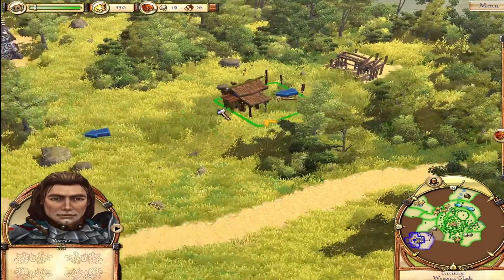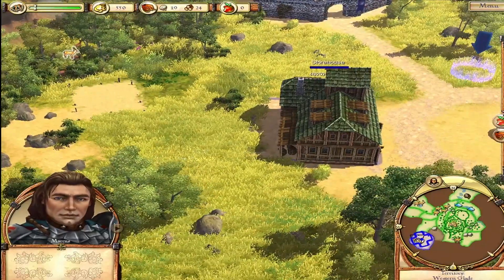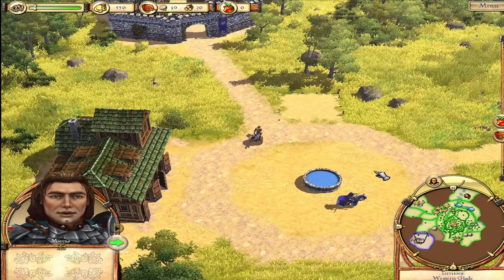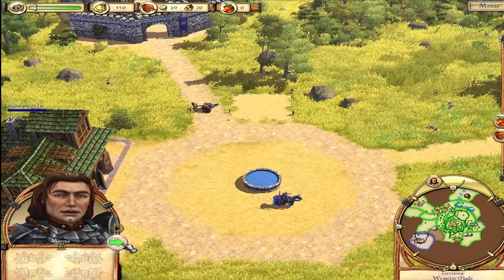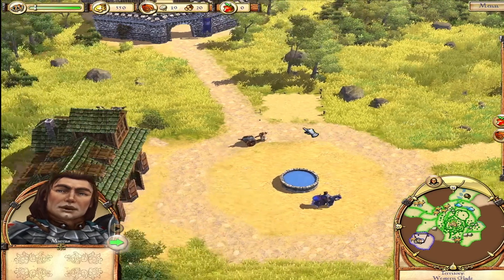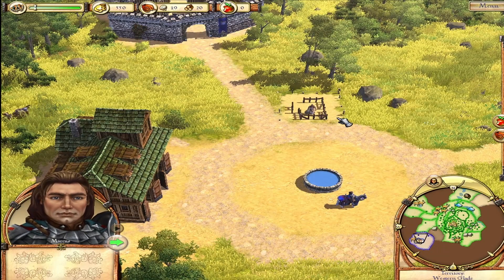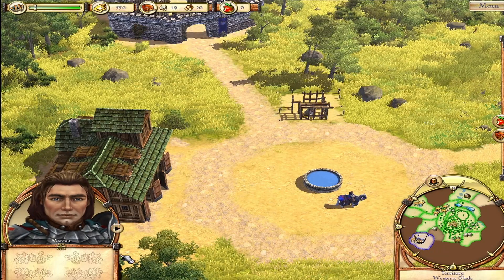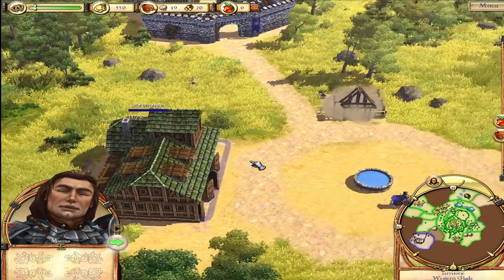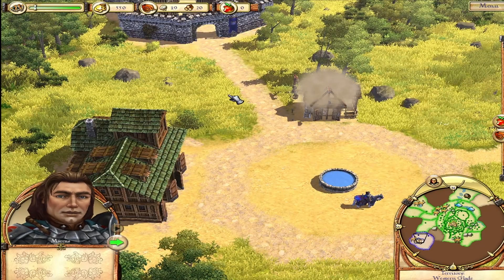I'm going to have to try and remember that. So you want me to put this over here? Our settlers don't eat raw meat — we have to construct a butcher's shop near the marketplace to produce sausages. The butcher takes an animal carcass out of the storehouse to produce sausages from it. The sausages are stored in the shelves in front of his building. Hungry settlers go to a food provider like the butcher to get food. If no food is available, they go on strike at the marketplace and the city's reputation decreases.